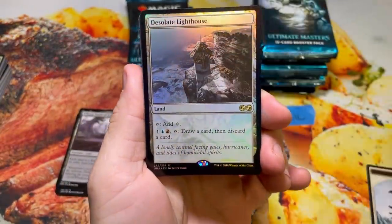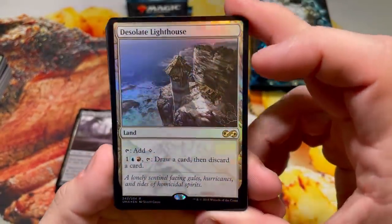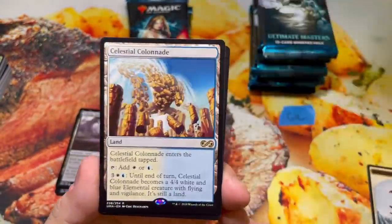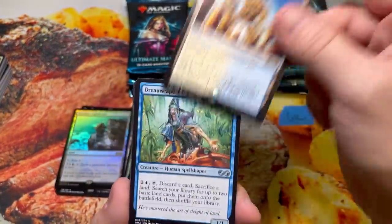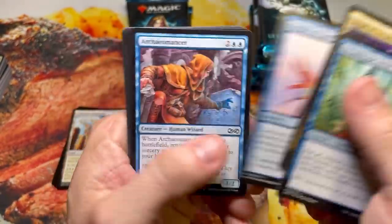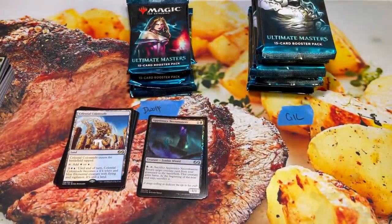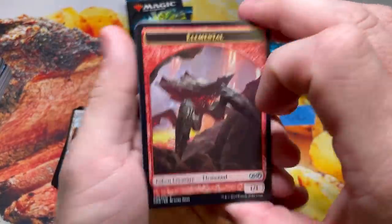Desolate Lighthouse — that's me after every date I've ever been on. Followed up with, oh man, the Lighthouse and a Manland in the same pack. At least it's the Celestial Colonnade — it's the best Manland. But still, good uncommons. Insult to injury there with the Lighthouse and the Colonnade. What's funny is that Colonnade used to be like a $30 or $40 card. It's amazing what happens to cards when they reprint them. Next pack.